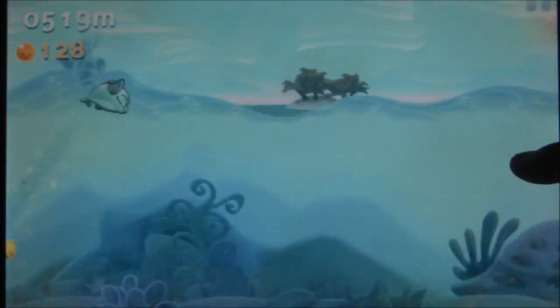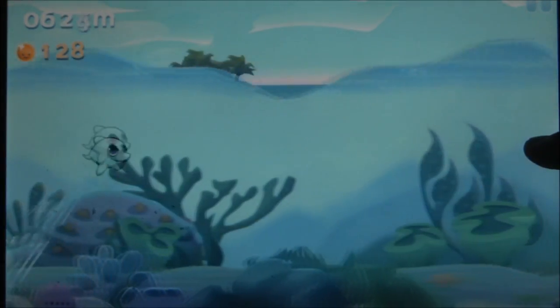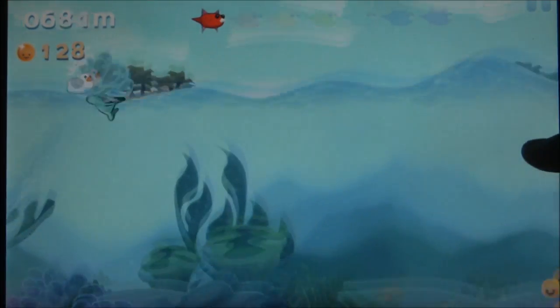Usually in one of these games, you'll touch the screen in order to move one way, and move in the opposite direction when not touching it. In this game, you automatically float near the surface of the water, and must press the screen to swim down.